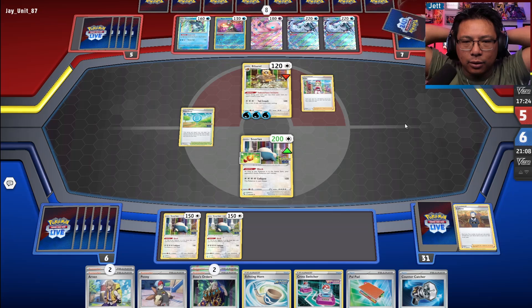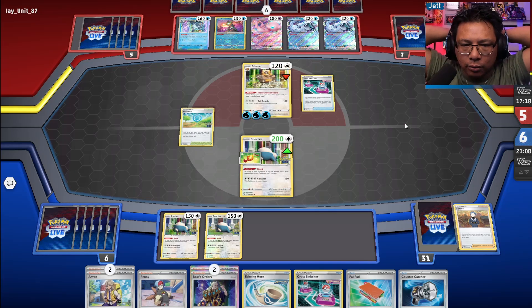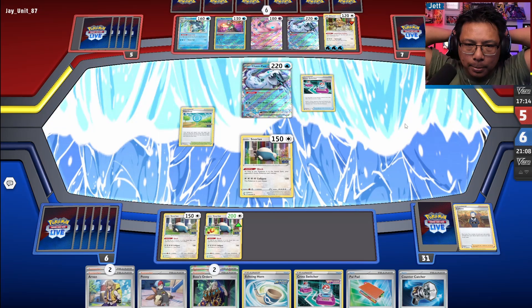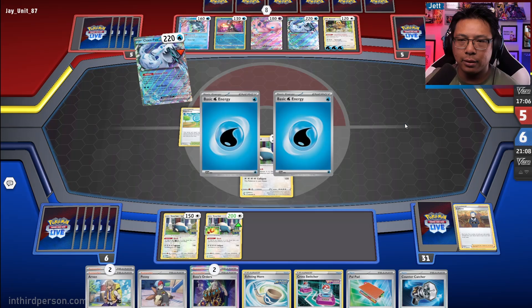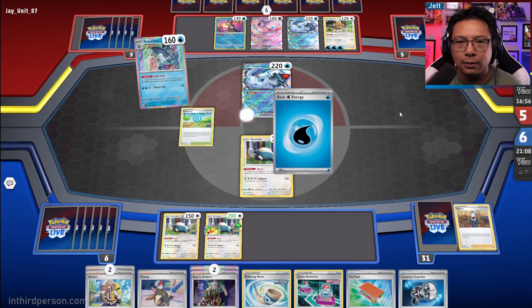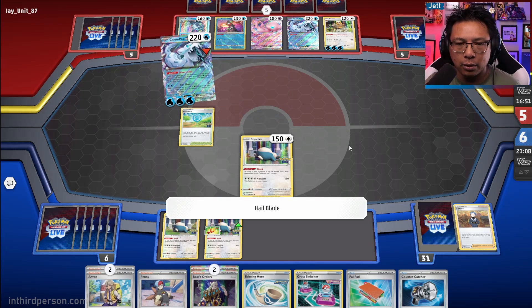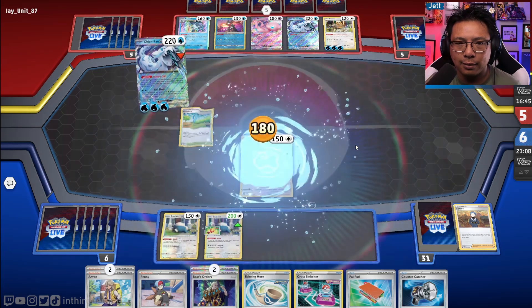Technically, there's nothing safe to trap here. I guess the best bet is the Bibarel. They're going to get rid of all the energy off the Chen Pao and keep Bibarel alive. Which is fine — they go and knock us out here. They've only got five cards left and they've burned their Iono. I don't think they run multiple Iono in this deck.